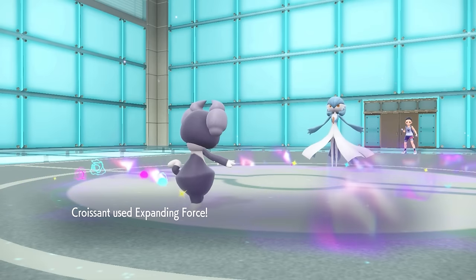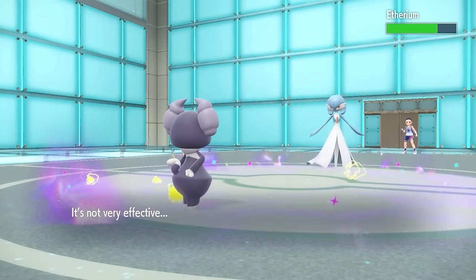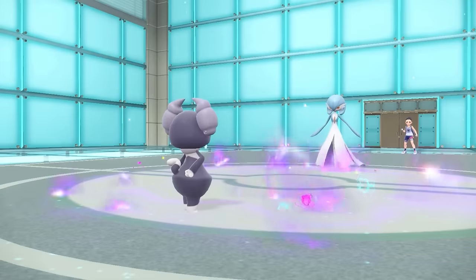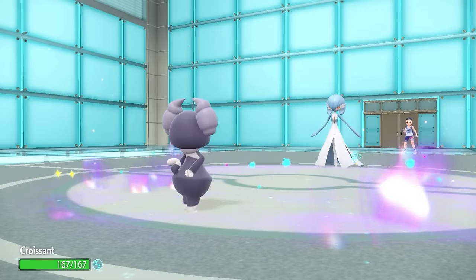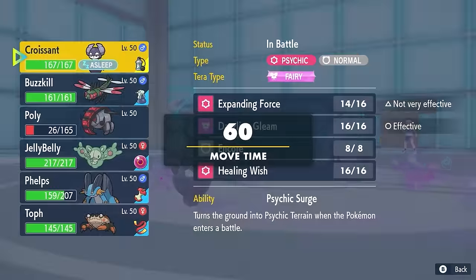They decide to go into Gardevoir, and I'm thinking this thing probably doesn't have much to hit me with. But I can go for an Expanding Force for the most damage. As it turns out, they're going to go for the Hypnosis — and that's not something you often see on Gardevoir. It does actually connect. They get lucky on the accuracy roll and put my ass to sleep.